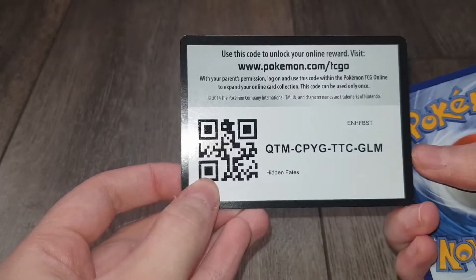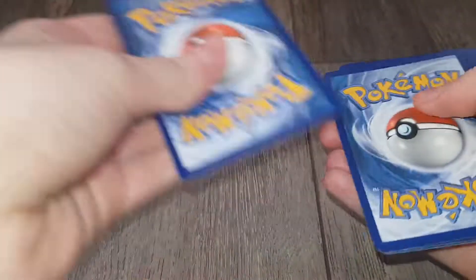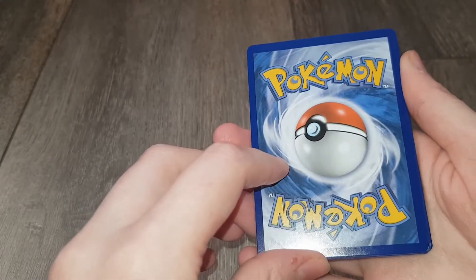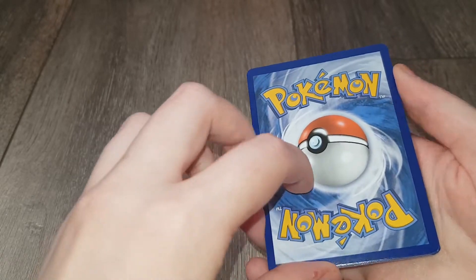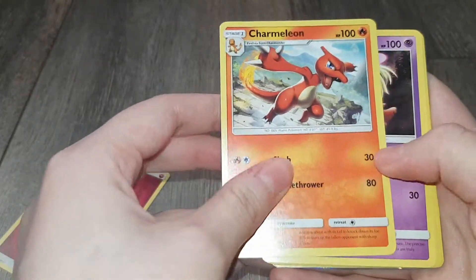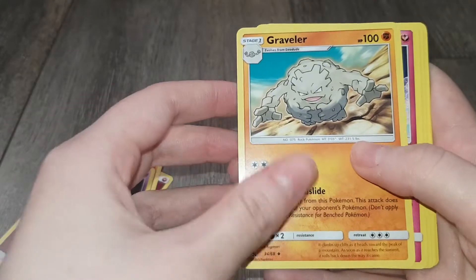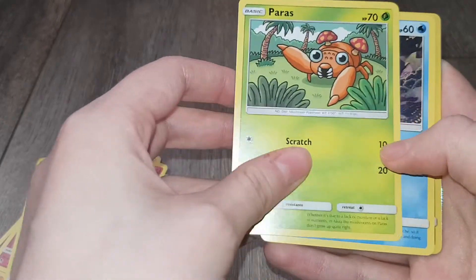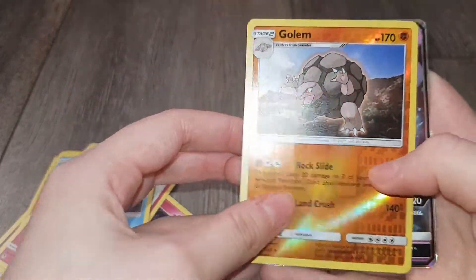Now onto the third pack. There's the code card. What's your guess this time, Dan? Lightning. I'm going to go with Leaf. Fairy! And it's Fairy. We've got Charmeleon, Jinx, Graveler, another Clefairy, very cute Jigglypuff, Caterpie, Paras, Psyduck, Golem and Mewtwo GX. Very cool.